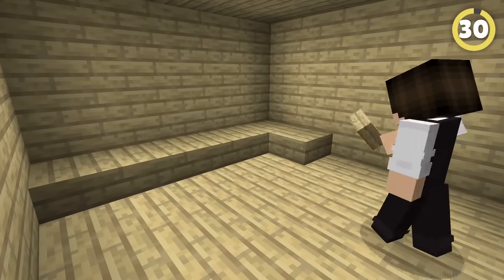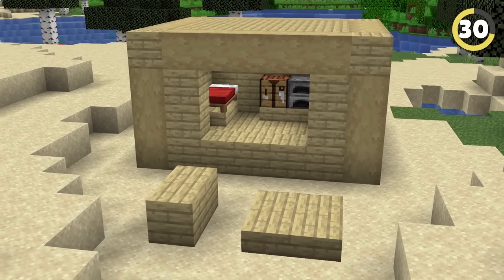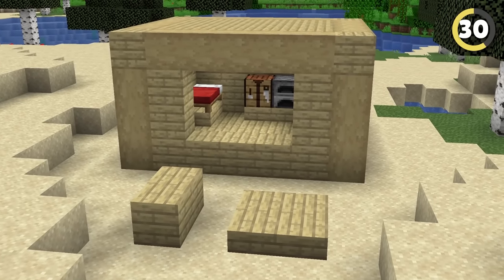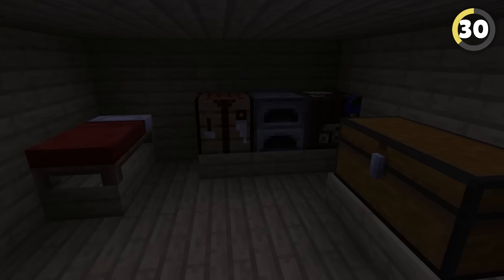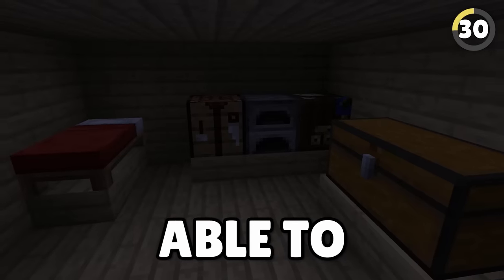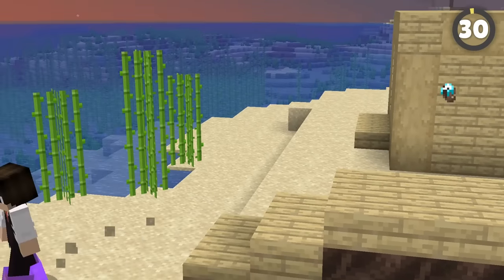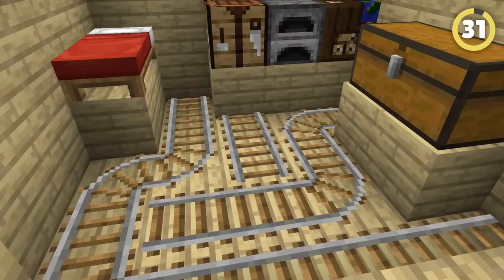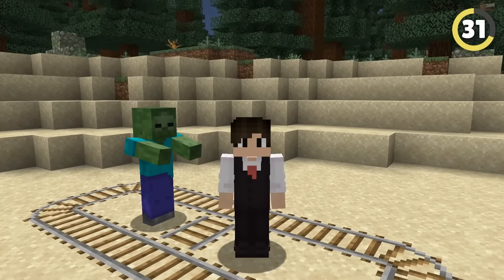There are ways to completely mob-proof your base easily. Not only do slabs basically double the amount of blocks you have for floors and roofs, but mobs can't spawn on bottom slabs, meaning even if your house is pitch black, nothing will be able to spawn inside. You could even add soul sand below and use soul speed to run around your house super quickly. Minecart rails also have the same spawn-blocking effect and you can make cool patterns out of them.